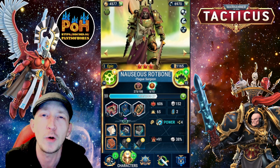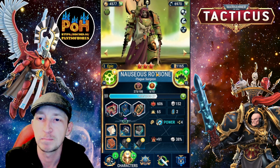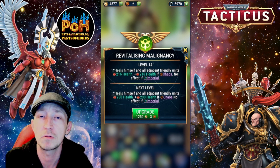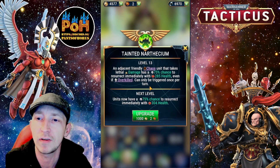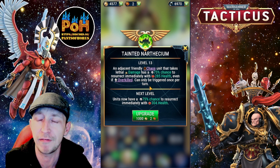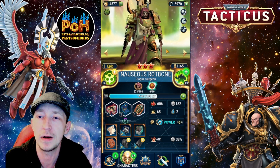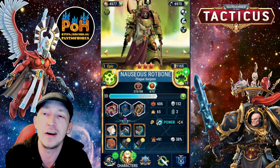Next on my list is Rot Bone. Again, a cool looking character — the detail on him is so cool with the head and the back and everything. He's got a normal attack and heals himself and units around him if they're Chaos. His skill is that an adjacent friendly Chaos unit that takes lethal damage has a 75% chance to resurrect immediately — if overkilled it can be sure, once per turn. So that's just a friendly Chaos unit, and once you've done that, that's it.